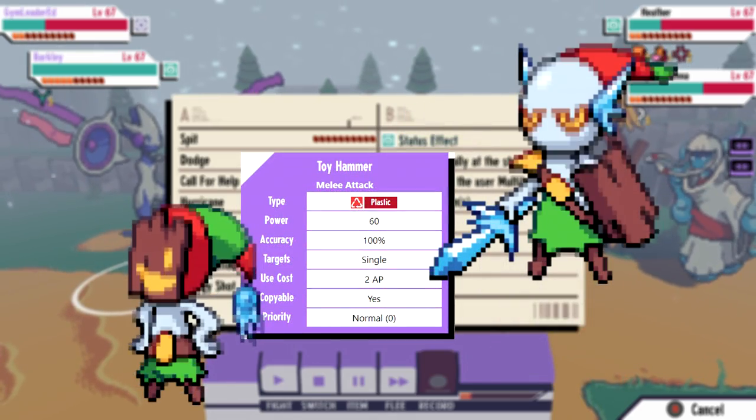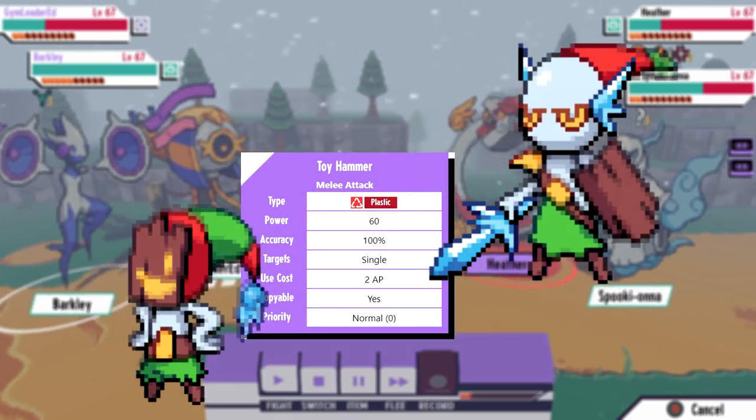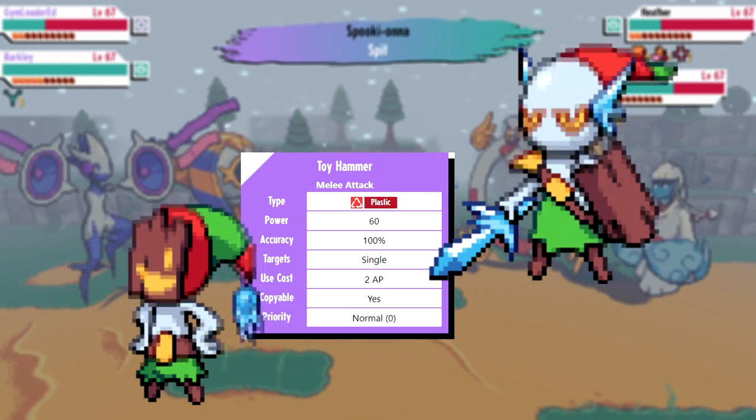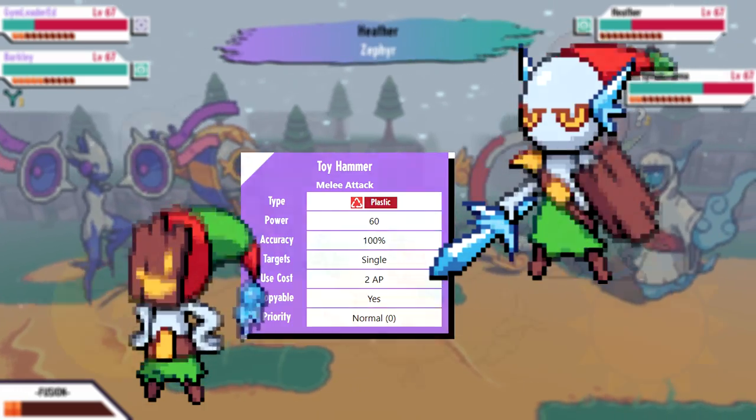The next one we have is Elpheless, who can evolve into Farius only if it has the toy hammer sticker attached to it. In order to get this sticker you can simply just steal it from Eugene's ace monster.